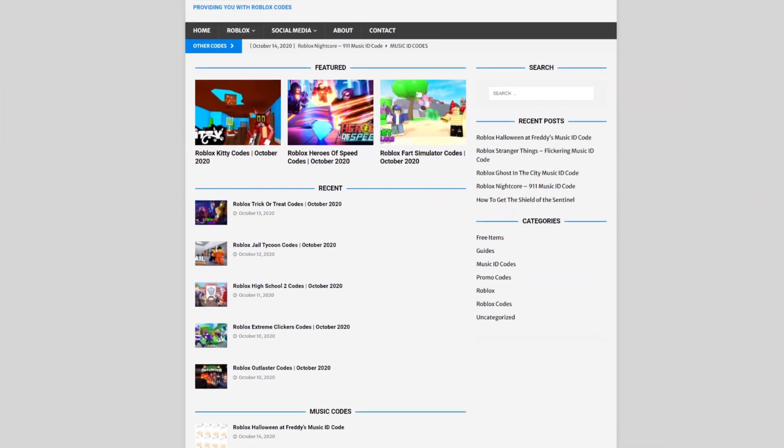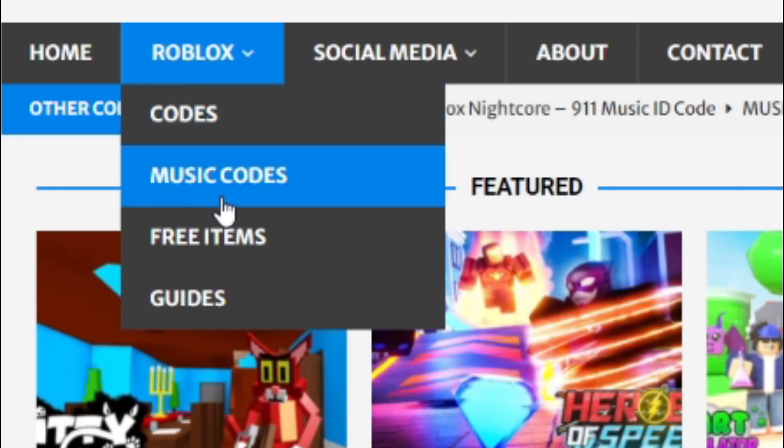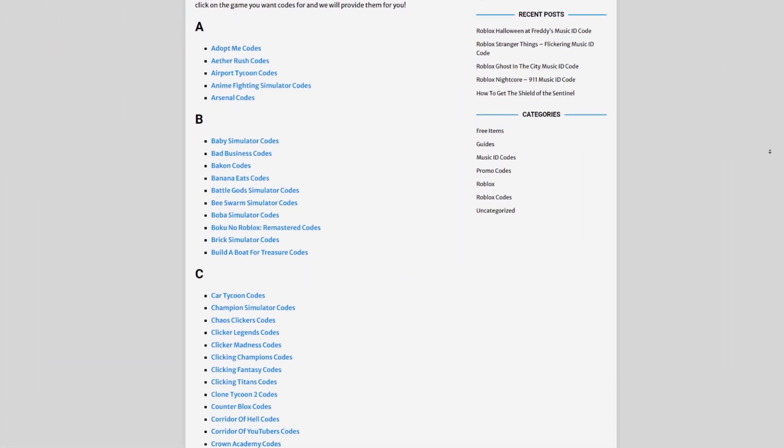Are you tired of watching YouTube videos for Roblox codes? I've got a solution — rblxcodes.com. On that website you can find game codes, music codes, and guides. There's tons of stuff to check out, and we have codes for over 1,000 Roblox games. If you need a code for a game, we'll have it there. But let's go ahead and get on into this video now.